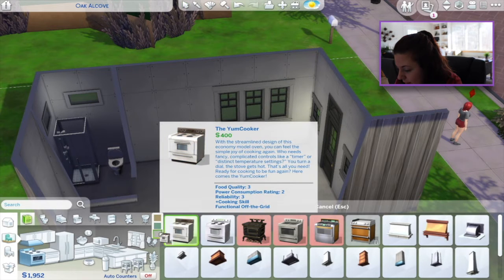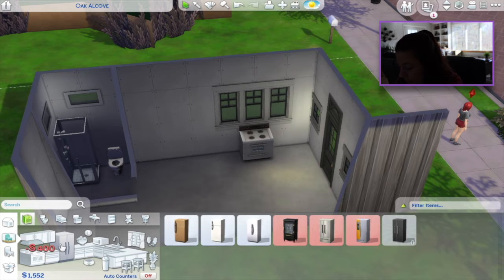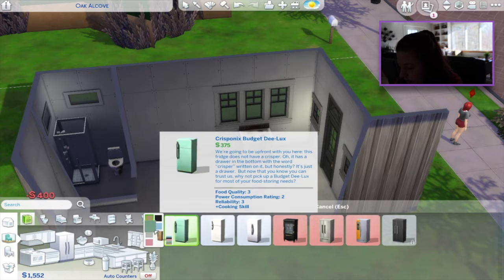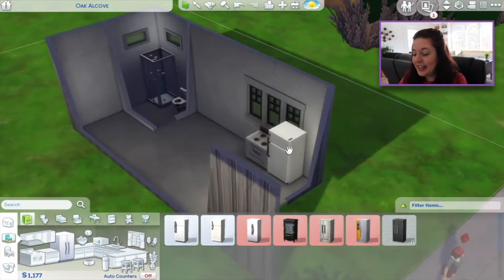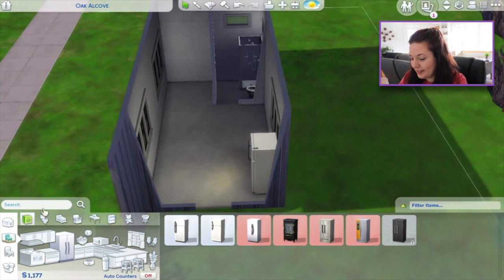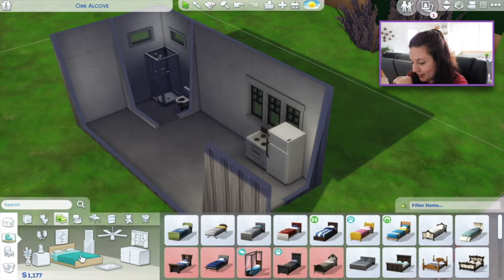I hardly have money for this. All we need is a refrigerator and a stove — technically we're good. Oh, we barely have any money left. How about a bed? I think I made the shell too big. Okay, we still have money — we're good.